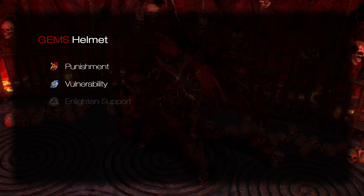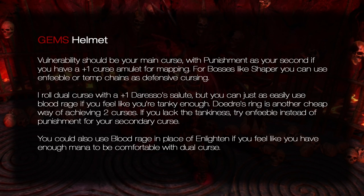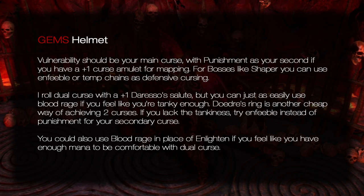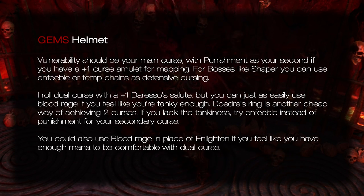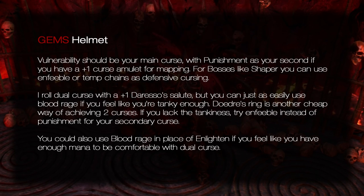Curse setup: Punishment, Vulnerability, Enlighten, Blasphemy. Vulnerability should be your main curse, with Punishment as your second curse if you have a plus one curse amulet for mapping. For bosses like Shaper you can use Enfeeble or Temporal Chains as defensive cursing. I run dual curse with a plus one curse Amulet, but you can easily use Blood Rage if you feel tanky enough. Doedre's Ring is another cheap way of achieving two curses. You could also use Blood Rage in place of Enlighten if you have enough mana for dual curse.